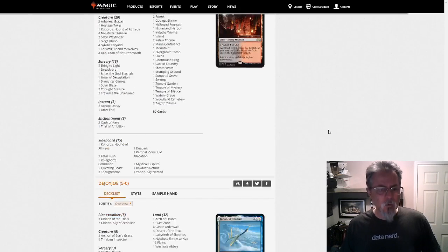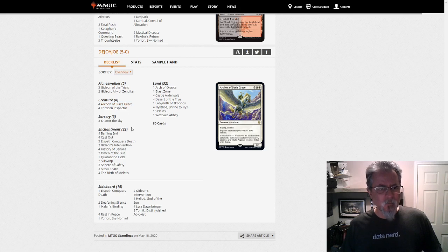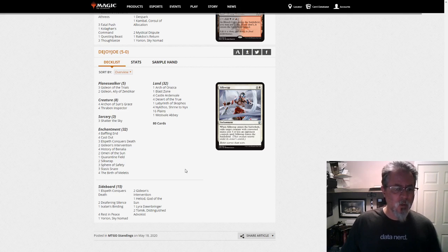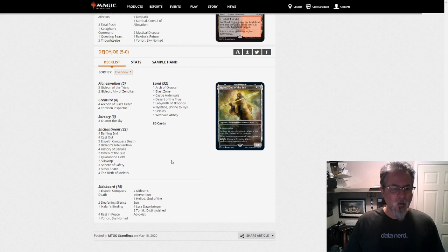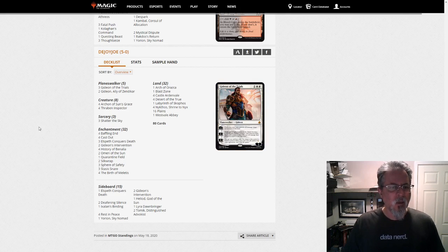The last one I wanted to talk about was DeJoyjo. Speaking of Archon of Sun's Grace, this is a Mono White control list — I'm calling it control because of the number of creatures, there's only eight. It's got a bunch of enchantment-based removal, Gideon's Intervention to prevent bad things from even coming down, History of Benalia for some creature threats along with Omen of the Sun. It would be really interesting to bounce History of Benalia, even maybe two of them, with Yorion. It's Mono White Devotion control, sort of, but a very different take — and this list I found rather cool.